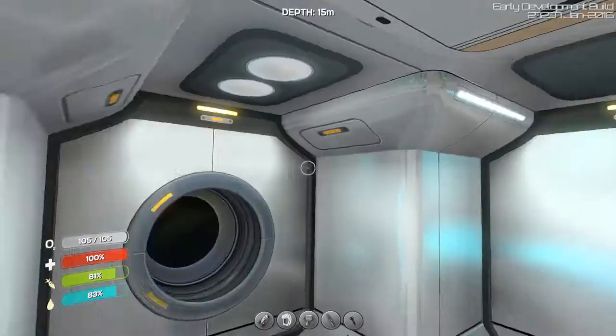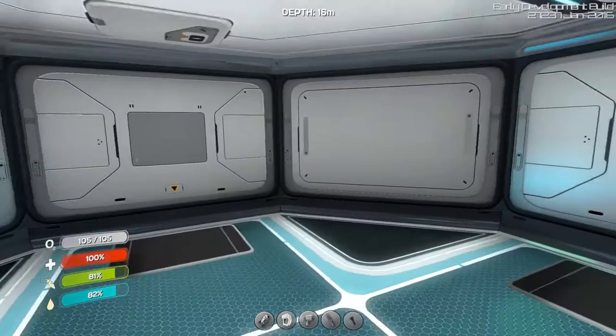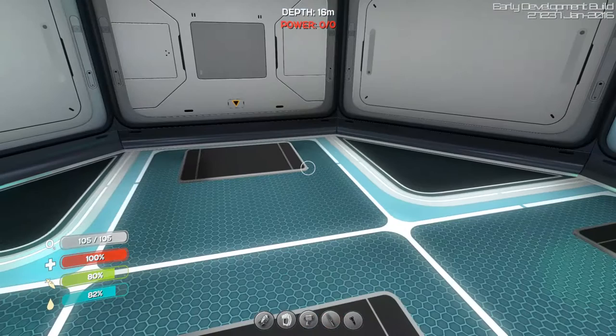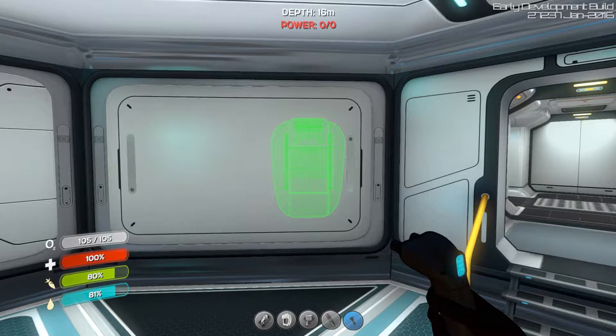Entering my base for the very first time. 'Welcome aboard captain.' My question is how are you talking and how are the lights on if there is no power? This is a little bit more spacious than the life pod, I gotta say - not as claustrophobic. Let's see what I can make in here.